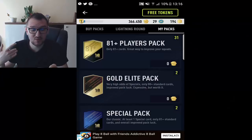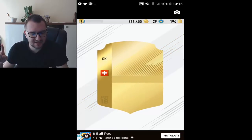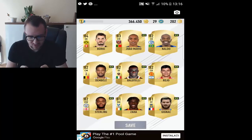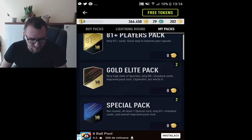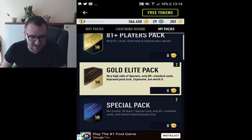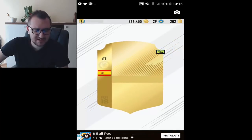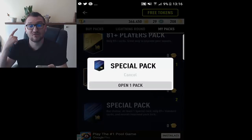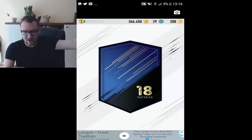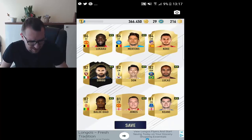The app froze and I don't know what I got from there. I'm going to open one more player pack and after that maybe one special pack. We have a gold elite pack as well — very high odds of specials, only 80-plus standard cards. Let's see what this gold elite pack is all about. Martins 85 — okay but not that great. We have a special pack here — a guaranteed special card. We get an Inform. And Mertens — nice, nice, nice!